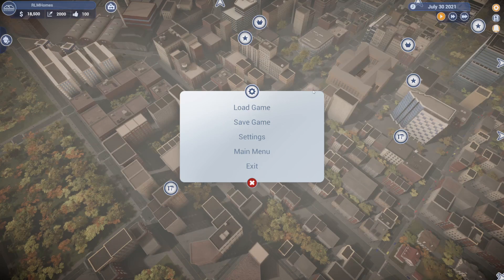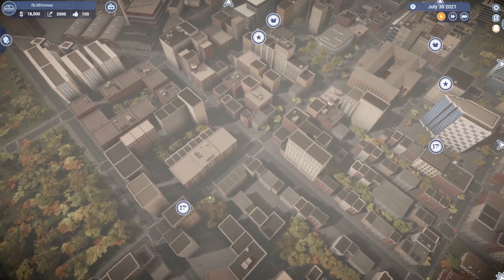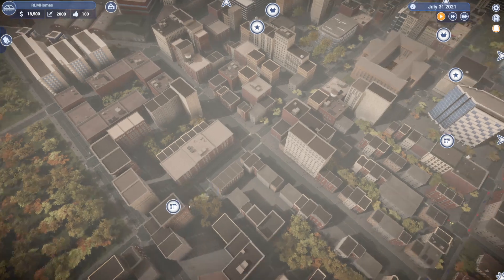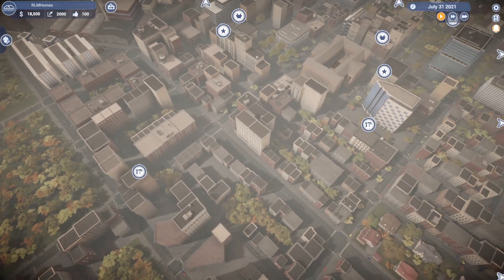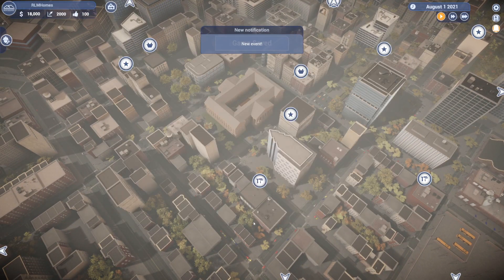Trying to make some fat stacks on House Flipper City. Just completed a job — I played this last time. There are a couple of bugs and it's definitely finicky on some stuff like fixing and building things. It's pretty particular. There's room to improve, but I like what I see so far. I think this could be developed into quite the game.